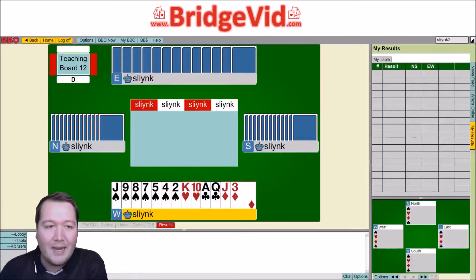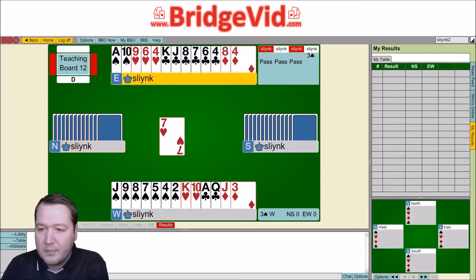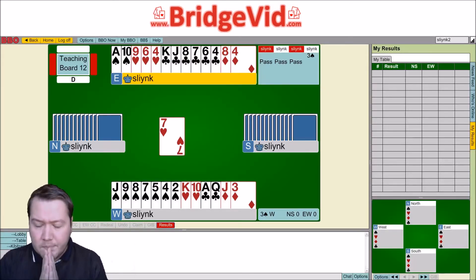It's about a suit combination and seeing what you can do. On the hand, you end up in three spades, and the opponents lead a heart. So here we have a heart loser and we have two diamond losers after this heart lead, and we also have one or two spade losers. Now, we've got Ace-10 doubleton opposite Jack-9-8-7, and the question is: how should you actually play this suit combination?